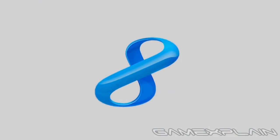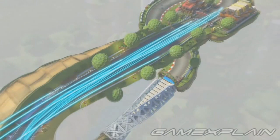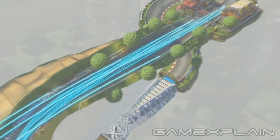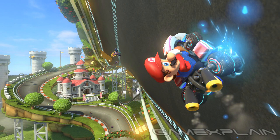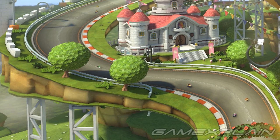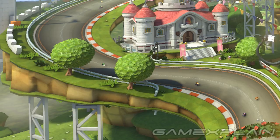Even the game's logo is based around the anti-gravity concept. While it is the 8th main Mario Kart game, the logo is also based on the demo's first course, which itself is based on a Möbius strip — a closed surface that consists of only one side — that in this case resembles a figure 8. This design would only be possible with the anti-gravity mechanic. And did you notice how the actual racetrack in the first course is held up by support beams? That's a really cool little detail.